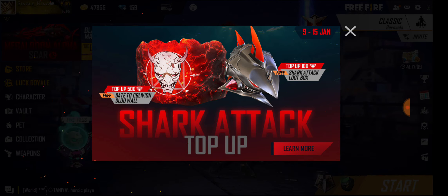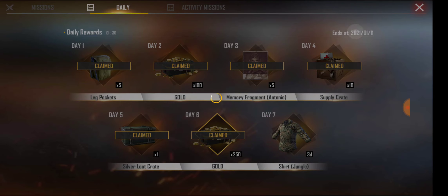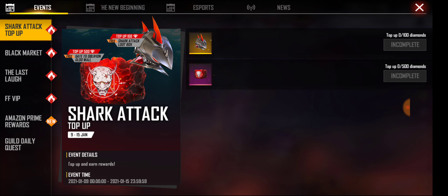So shark attack — the glow wall is used to move away. I have a loot box in Hunted Diamonds. This is the 9th to 15th January shark attack event. The glow wall is a loot box, and it's super.